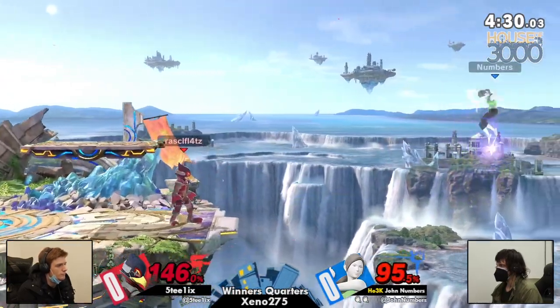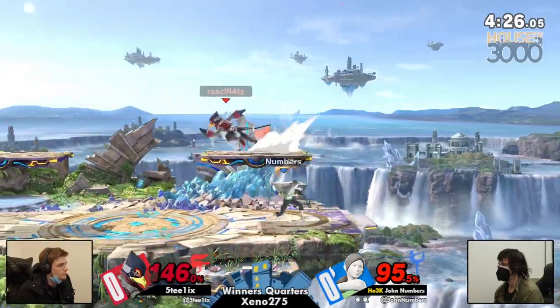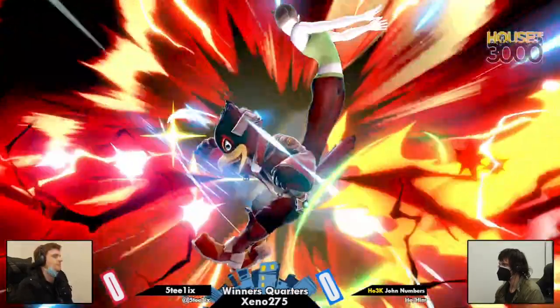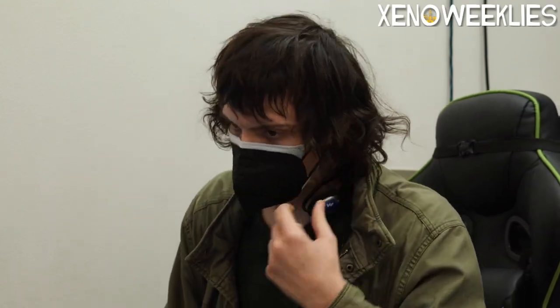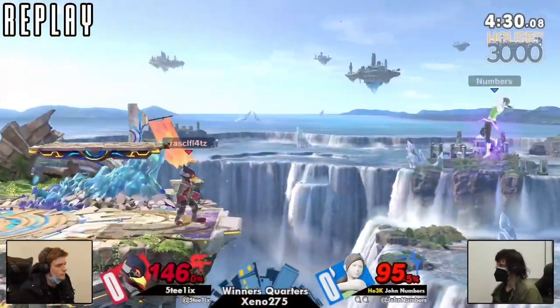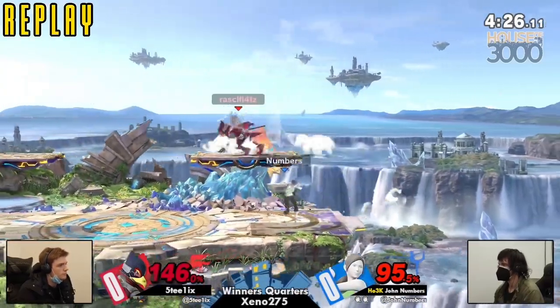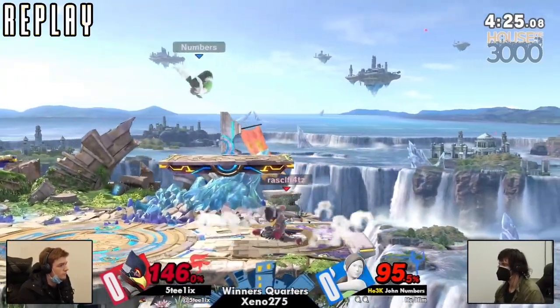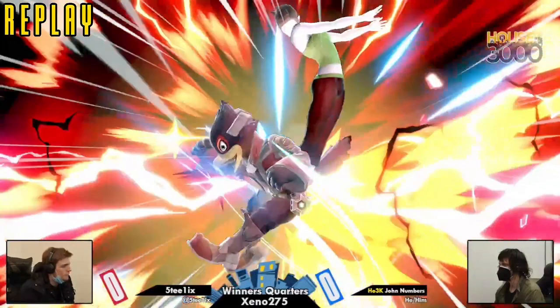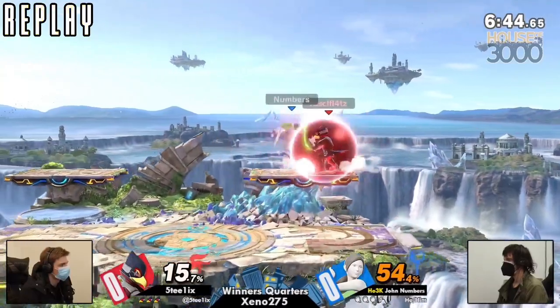Steelix is bringing this back a little bit, potentially looking at even stocks soon, but a back throw at ledge might be taking it. The down air to react to the phantasm — that's a goofy option but it works. Wii Fit down air is active for a year; Falco just kind of runs his face into it. Unfortunate for Steelix, especially with that SD at the beginning of this game.